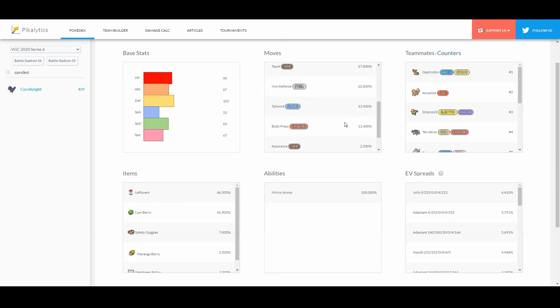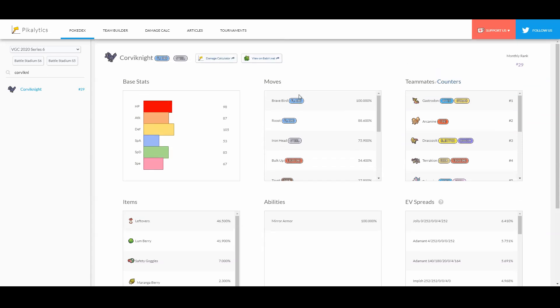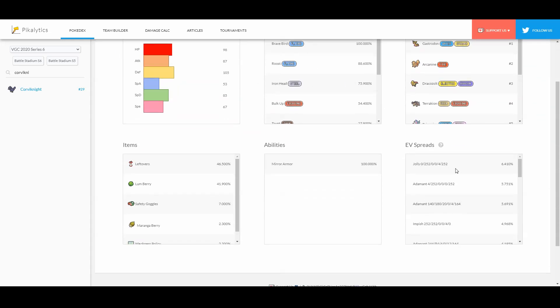The iron defense set is not as popular — only about 22% plus 11% of people are using it. The Tailwind set is completely gone at 7% under iron defense. People are still running iron defense and taunt, but not many are running taunt. They're running this setup heavy attacker kind of set. EV-wise they're running max speed max attack, which is fine, but I would opt for something more optimized — I'm currently using this one.